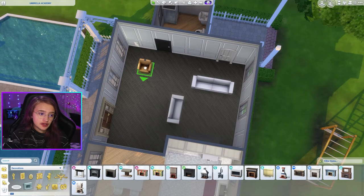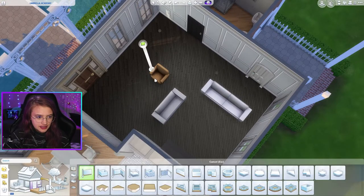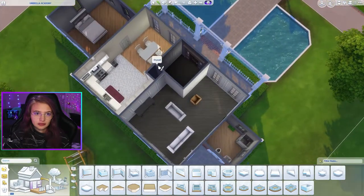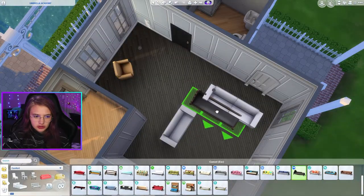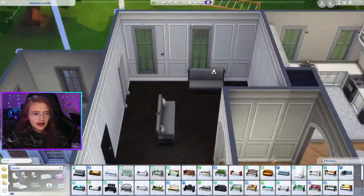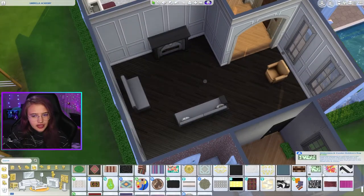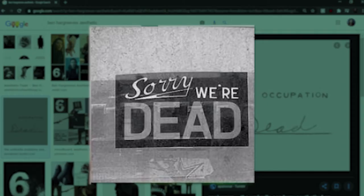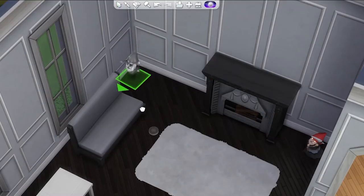I feel bad for whoever gets the bathroom because it's a very tiny room. I think the fireplace is a good idea, just not this particular one. Just based off his clothing really is what I'm going off of. This is just a huge random space area, I don't know what to do with over here. That door looks so bad. Maybe if I just make the entryway its own thing. Maybe I can make the couches purple but it's probably too much.